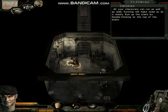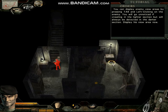To stand, press the space bar. All your characters can run as well as walk. Running will make noise. You can display enemy view areas by pressing Tab.